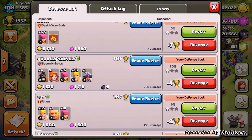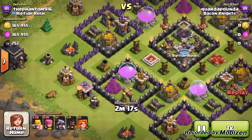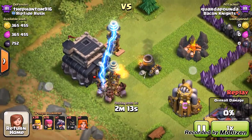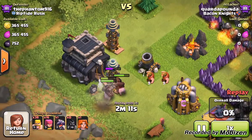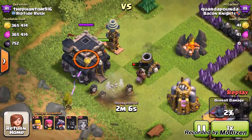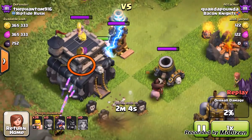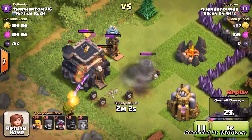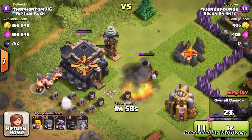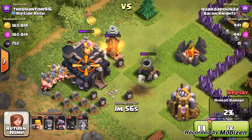Let's watch this defense. She sets down some hogs to try to take out that mortar, but sadly two teslas pop out. She actually brought a Valkyrie, which is pretty smart — it did a lot of damage.